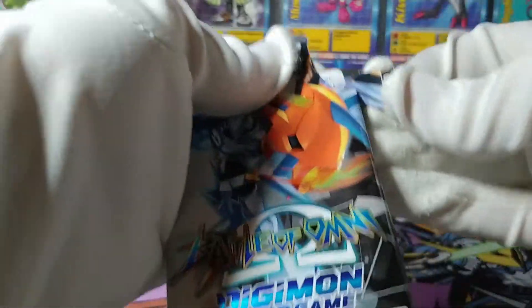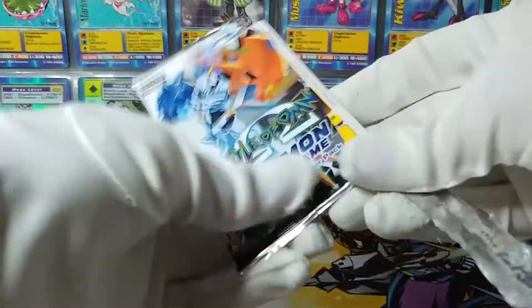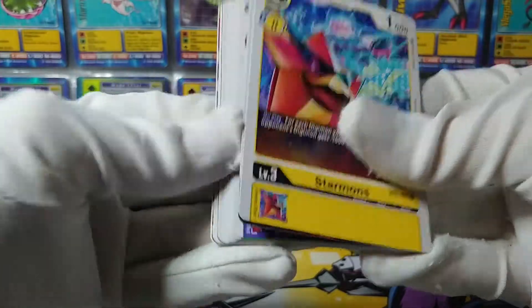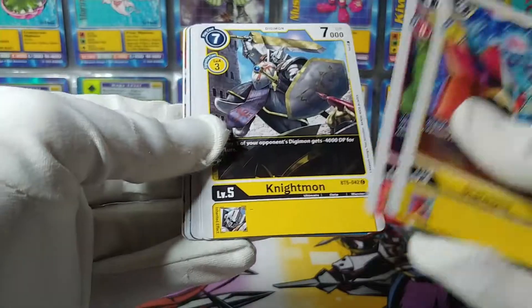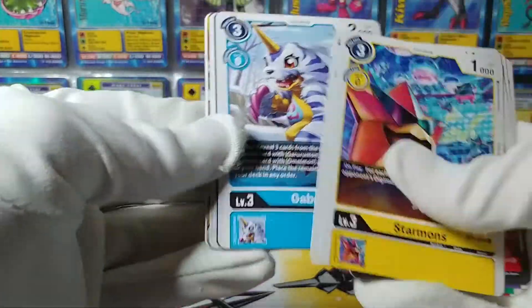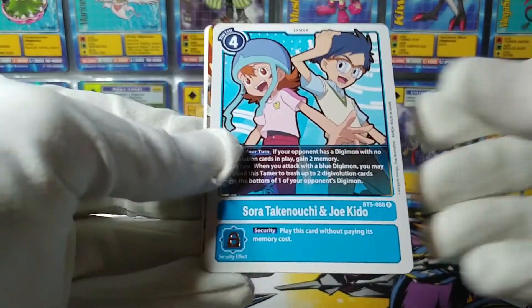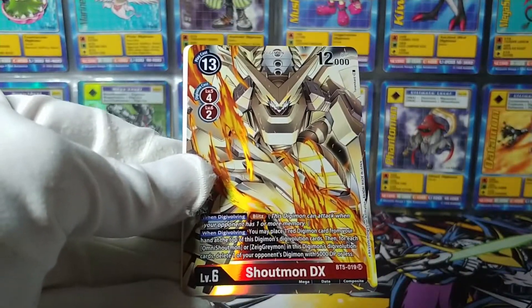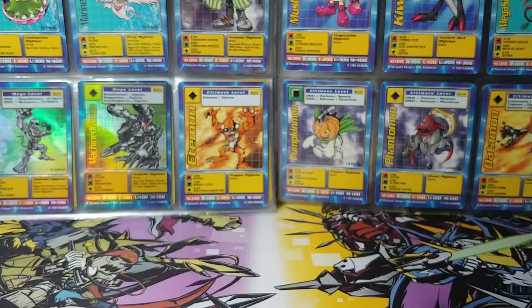This is the last pack. I think I saw the foil, so this could still be something good. BlackGraowmon and Weedmon, Gaussmon and Nightmon, Palmon, Gabumon — you can't actually fly — Sora and Joe. And the final card is Shoutmon DX — Shoutmon Deluxe? I don't know what it stands for. But there we go, that brings us to the end of this box of Battle of Omni.